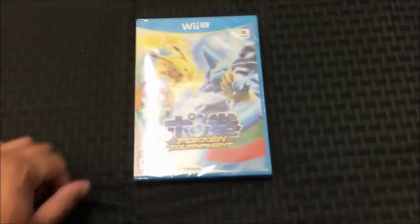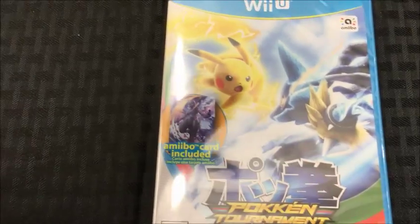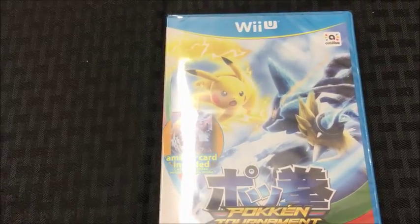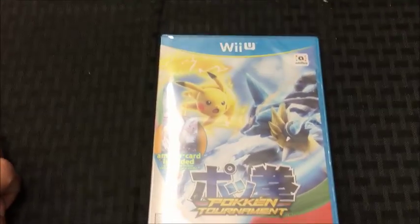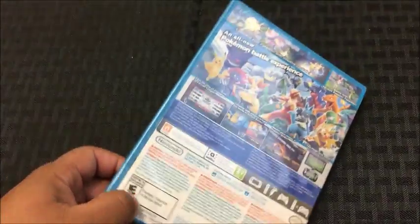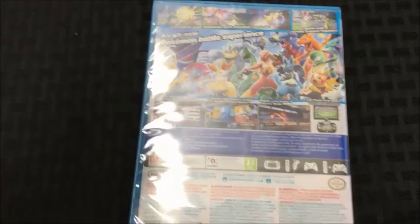On to the game — if you got it within the first wave, you do receive the Amiibo card for Shadow Mewtwo, making this an Amiibo compatible game. As you can see there's a symbol on there, so you can use your Amiibo with it. I'm not sure exactly how they help or how they fight, but I'm pretty sure it does something special in the game for you.